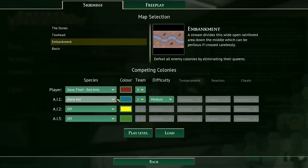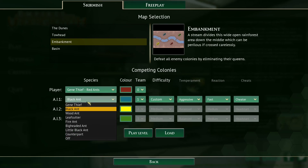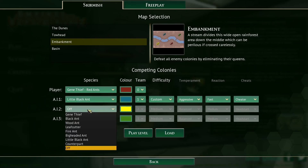We'll go embankment and I'm going to use the hard prefix, so we've got their aggressive temperament, their fast reactions, and they're on cheater, which I think is just above underhanded. So we'll see what that's like.